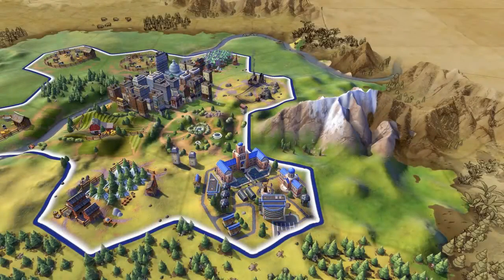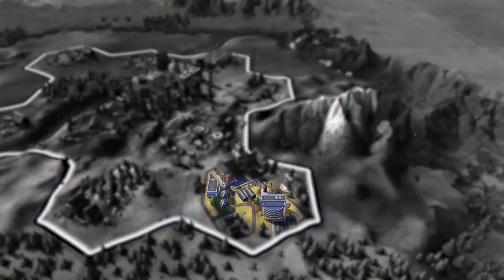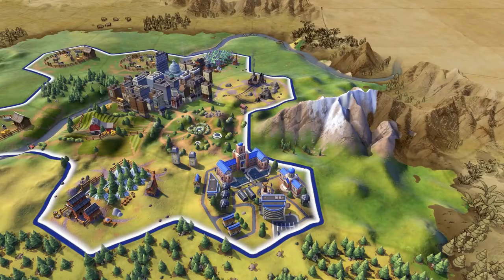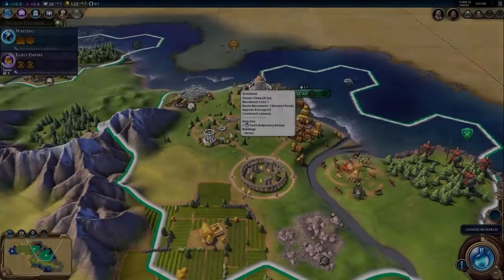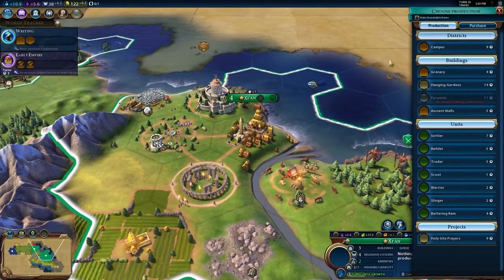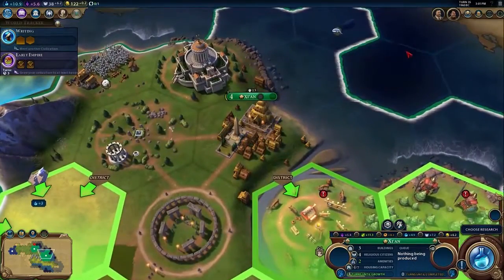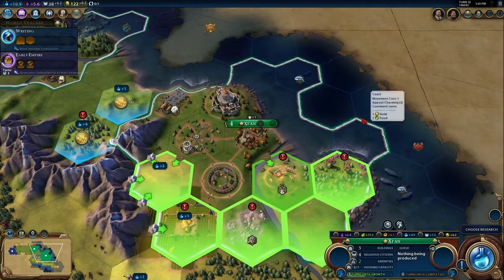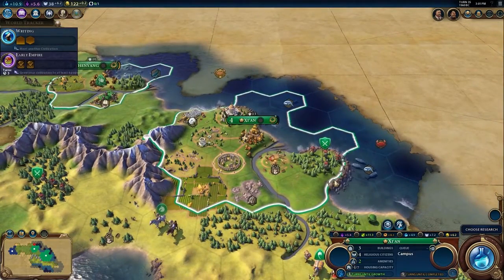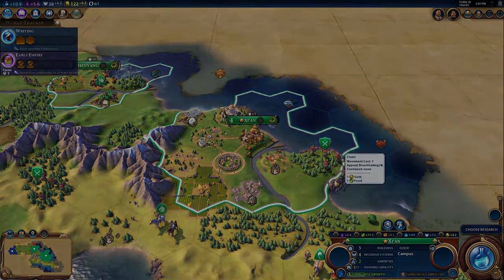In today's trailer, they showcased how districts can slowly grow to provide more research production on the buildings you invest in. For example, you can choose to create a campus, which will gain additional buildings like a university and research lab as you continue to research new technologies. In terms of location bonuses, the trailer also showed that a campus will get a bonus when built near mountains or a rainforest. This obviously requires us to have more forethought in founding new cities, as we need to take advantage of not only the start location, but also the surrounding tiles that we will use for each district expansion.